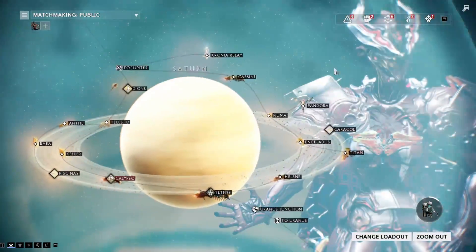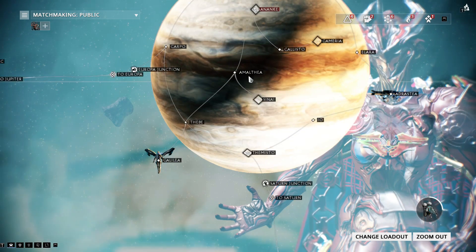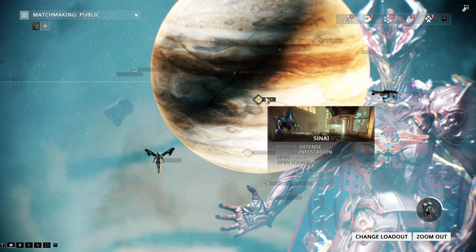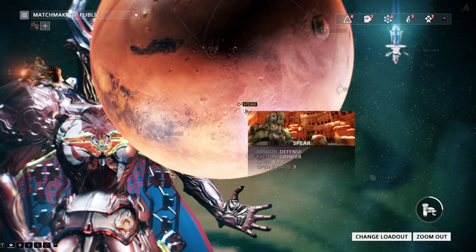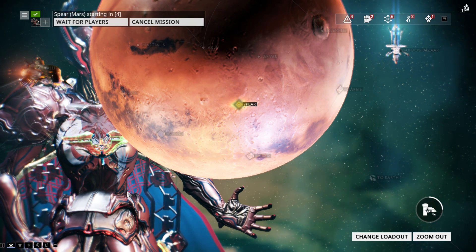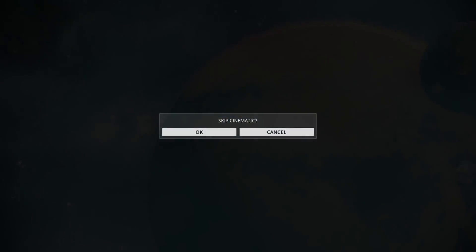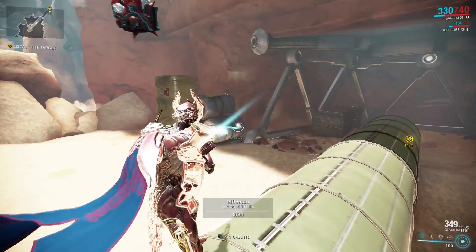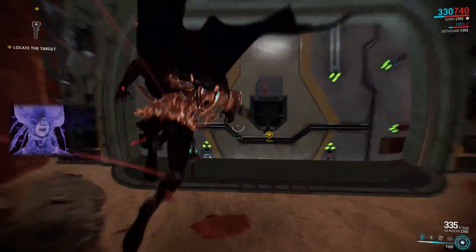Let's go try out the abilities here a little bit and see what we got. Let's go to a defense mission — maybe Sinai, but there's nobody there. Let's go a little bit lower, maybe Mars. Defense, Grineer — here we go. Just in case nobody joins. She is a little bit fluffy so I don't really want to jump into a level 35-40 mission by myself. I am enjoying Gara — she's a fun little frame. Let's level up the Glaxion. I'm gonna Glax the hell out of some people!